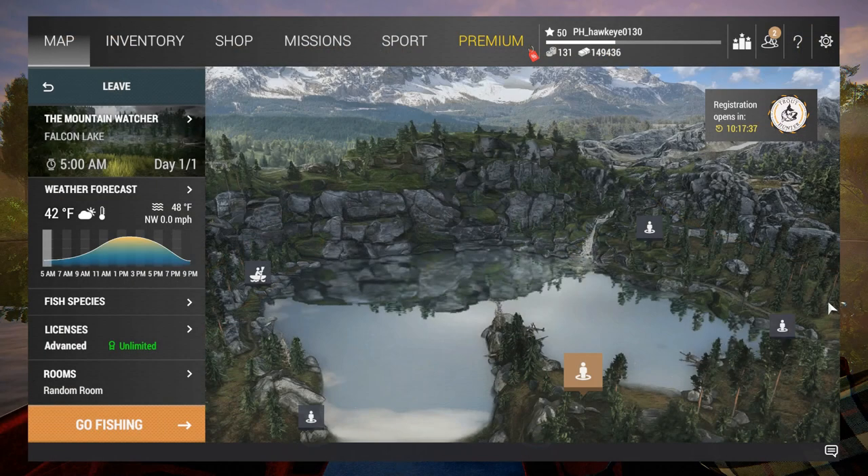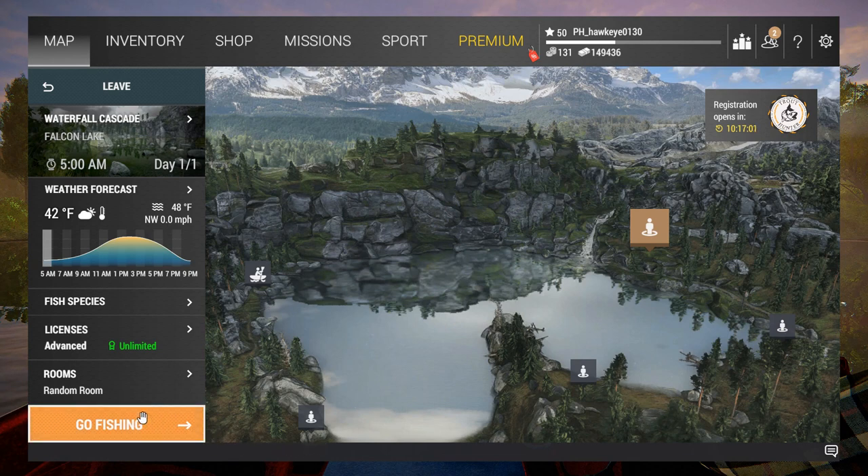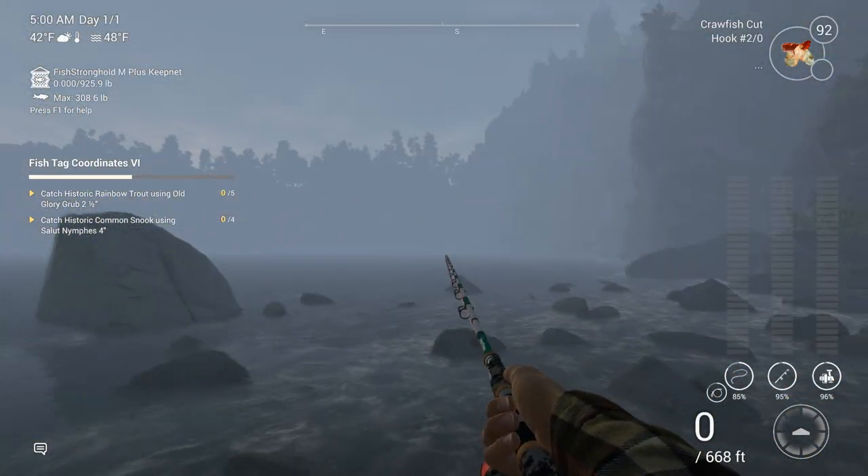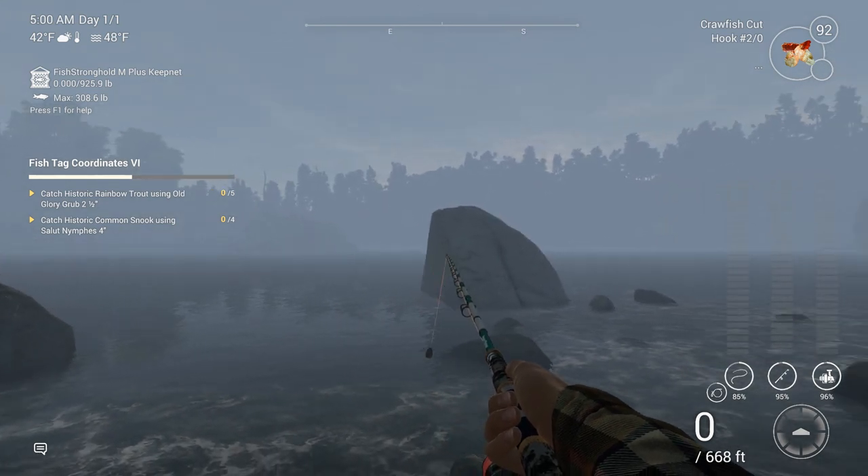We are back at Falcon Lake — it's been a while since I've been here. Trying to remember the best places to get the rainbow trout. I know I got the brown trout over here on this side by the trout lair. I think 'bridge of logs' was more for the Oregon bandit trout though. These are historic trout so that may be altogether different. Let's try over by the waterfall cascade — I know I've gotten them there in the past. Going to a private room.